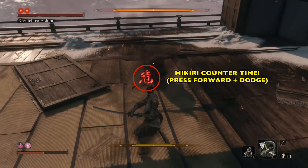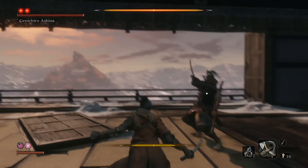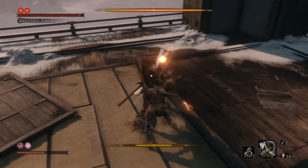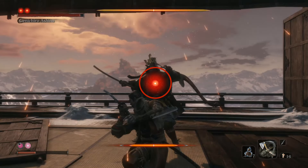We need to Mikiri counter this time. We're going to press forward and dodge and we're going to slam his sword into the ground. He's so unhappy right now, but look at the posture meter — look how far up we got it. So we're going to keep parrying, keep doing this: parry, hit, parry, hit. And look — we got it.